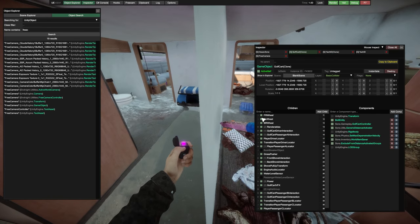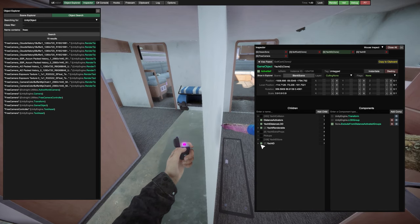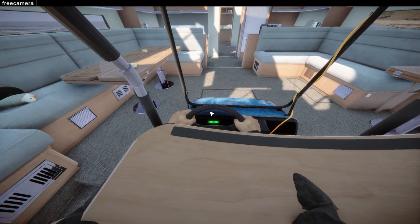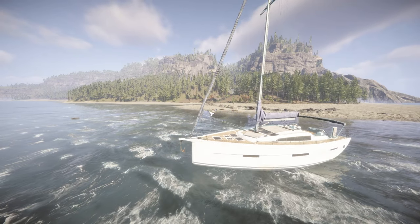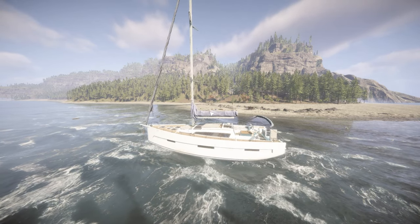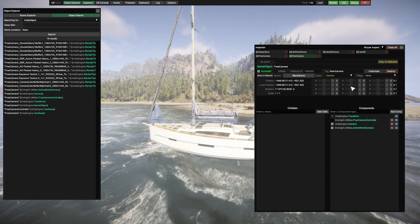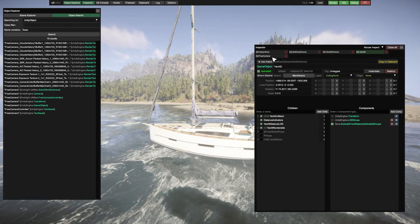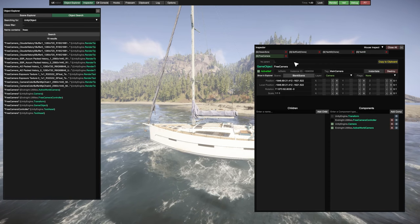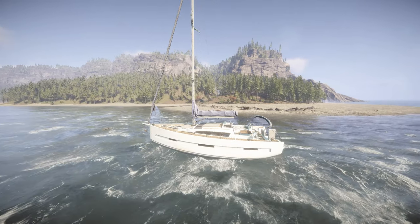You may have to disable some of the props, but you'll be back to driving in no time. Turn your free camera back on, get it in position, find the game object, and after you disable the free camera controller, make it a child item with the yacht again. And there you have it. You're back in the high seas.